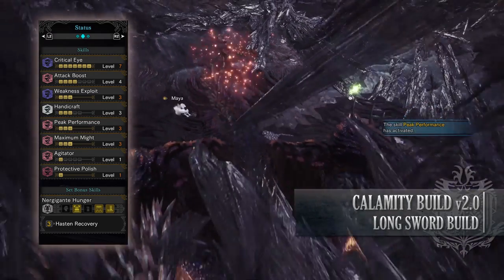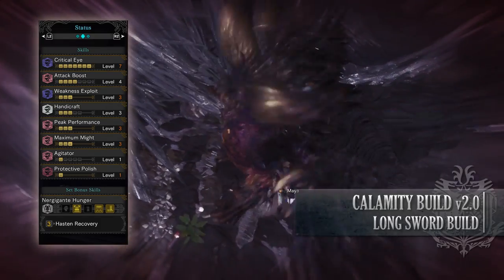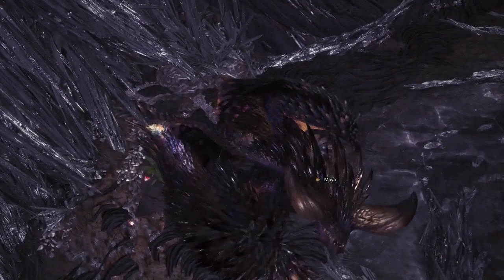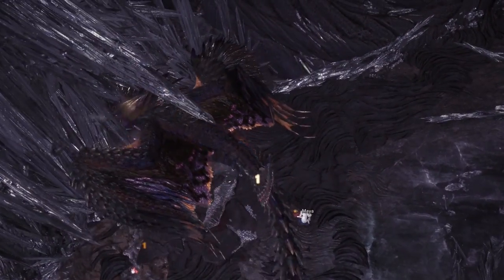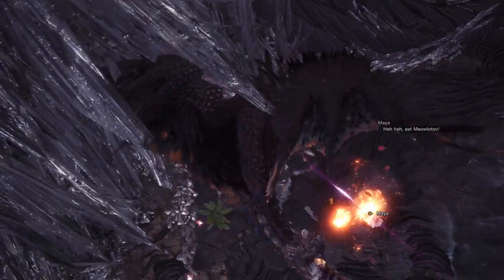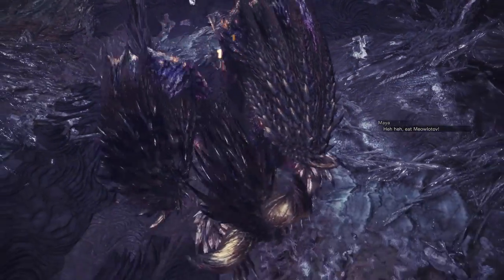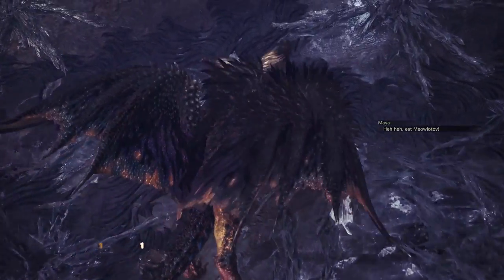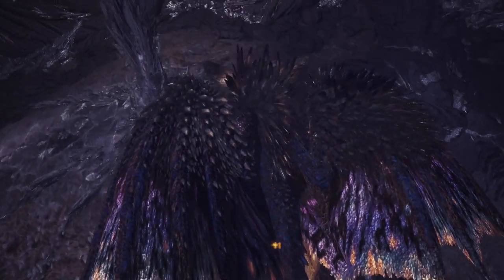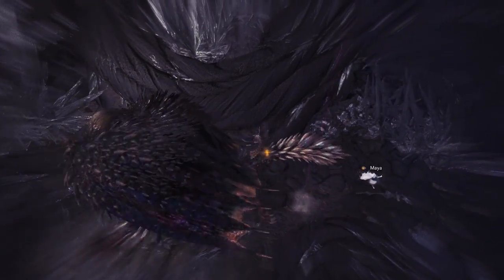You'll also have the set bonus Nergigante's Hunger — Hasten Recovery — allowing us to recover health when we attack a monster. This combined with the health regen augmentation normally means we're able to allow for a moderate amount of health regen when we attack. It's not the best health regen in the world, but for this build I am trying to combine DPS with a little bit of health regen. The health regen is nice especially as we do have Peak Performance, and being able to get our health back without having to stop, sheathe, and heal manually is always nice.